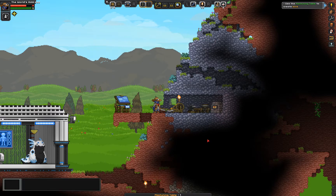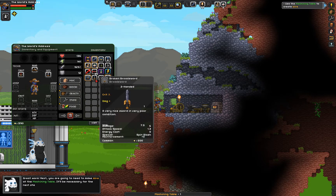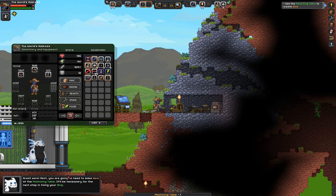Great work. Next you are going to need to make wire at the machining table — it'll be necessary for the next step in fixing your ship. Okay, sure. Cool. Sounds like fun. Let's put down the machining table.